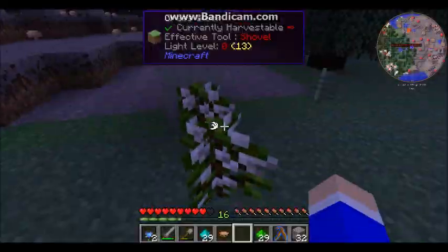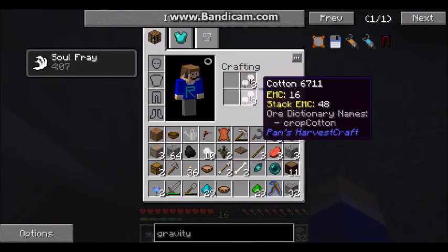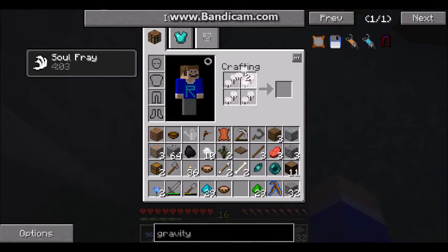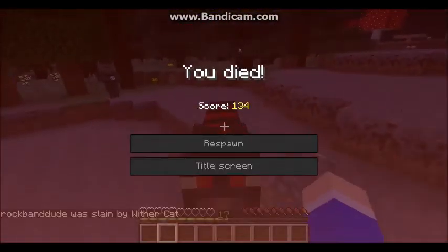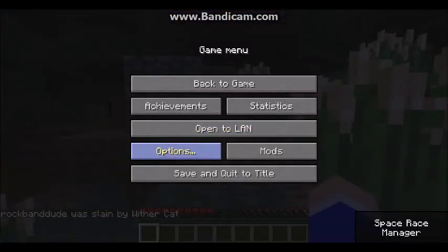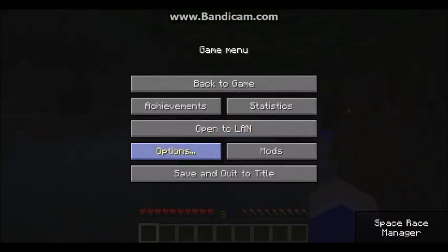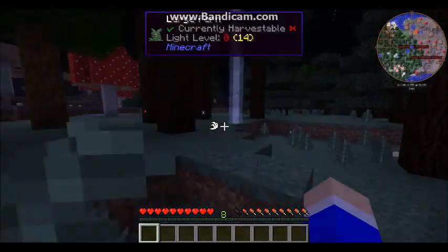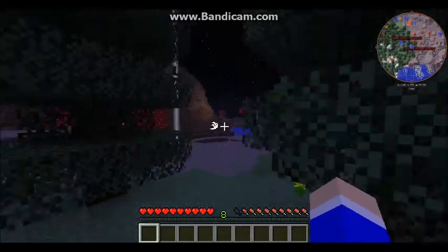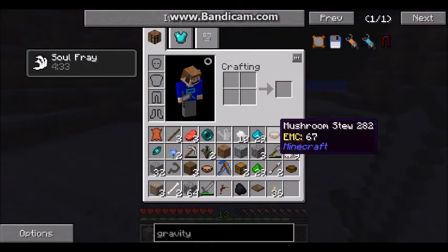They do drop normal enderpearls — okay, I should keep that. So that's how I get a string. Withercats? Really? The game spawned graves that drop skeletons, and also a wither cat. Now I am recovering from a wither cat while fighting off a skeleton. Back to normal difficulty.